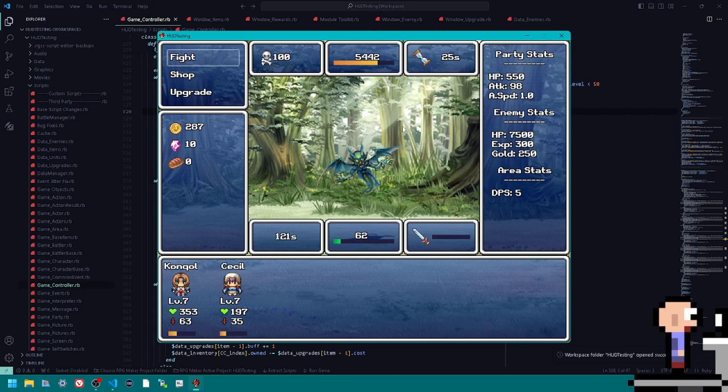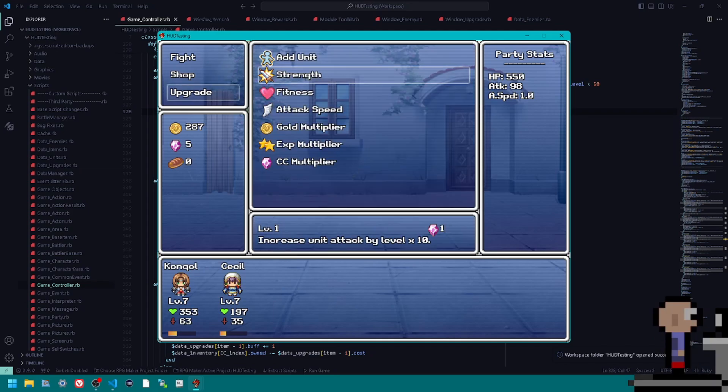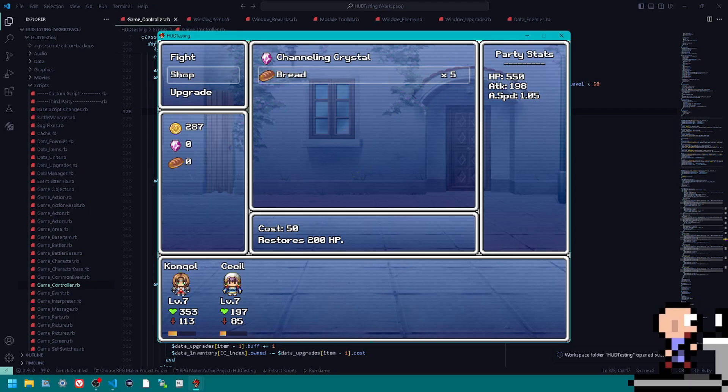It doesn't look like we're going to make it, which is okay — we can definitely make it on the next run. I think I put three or four into Attack Speed and one into Strength. Let's increase XP and then do two into Strength and three into Attack Speed. I have a handler for this because the amount of gold you get gets pretty insane and you don't want to press left and right constantly — if you press Shift it'll automatically go to the maximum you can buy.